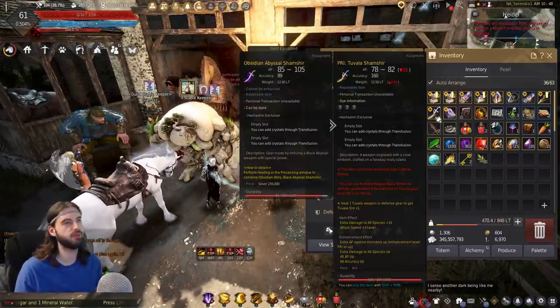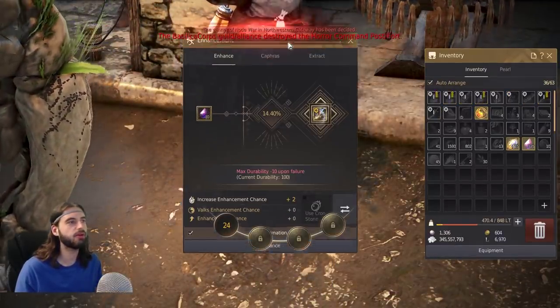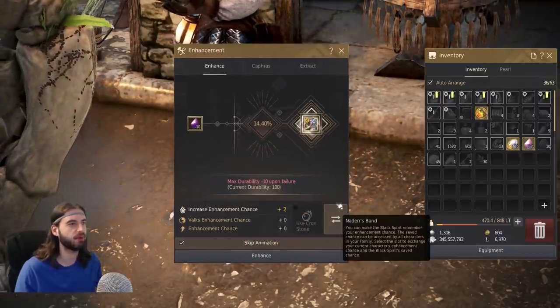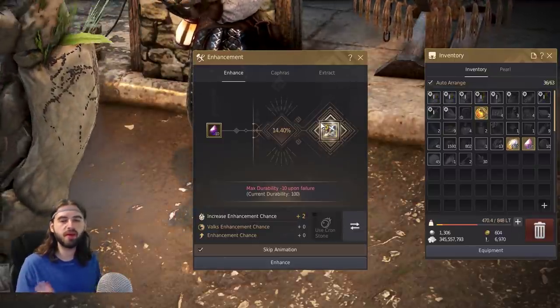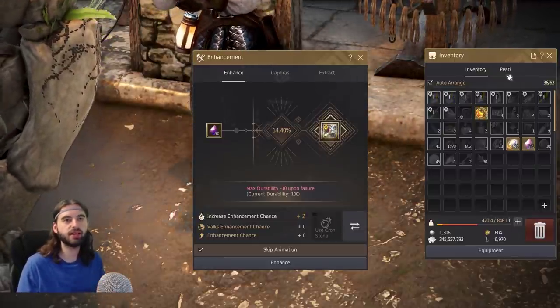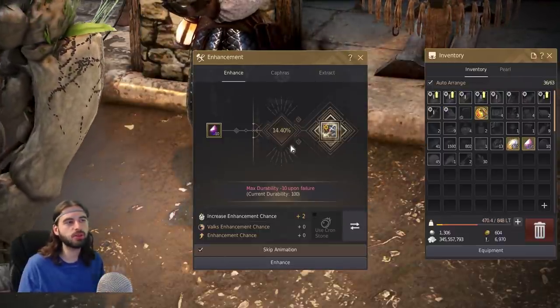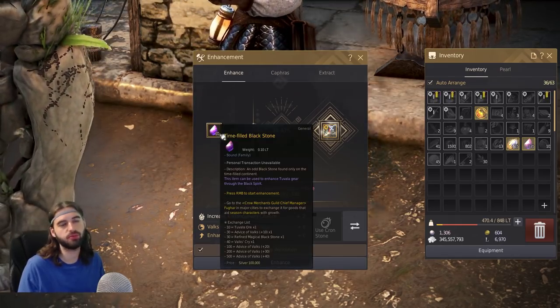Now you've got all your Tuvala gear. Let's start looking at how to upgrade it. I'm going to start with my Rune Scimitar. Once again, open up the Black Spirit, click on the Enhancement tab, and click on the weapon. You're going to notice a stark difference in the percentages this time around — it's going to be a lot lower than it was before. This can be improved through methods like failstacking, using Advice of Valks, using items called Valk's Cries, or you can just YOLO it at your 14% chance and start burning through your Time-Filled Black Stone materials.